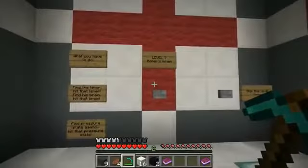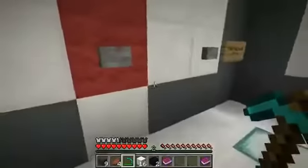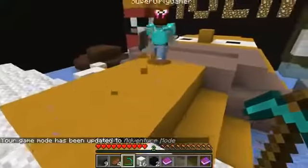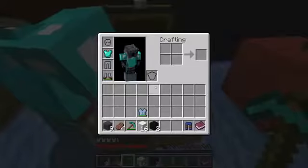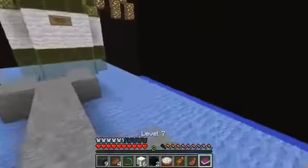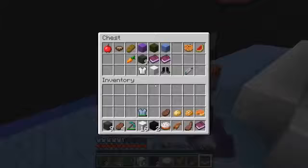Homer's Brain! You think it's Homer Simpson? Oh, I hope so — I love Homer Simpson. I love the Simpsons! What you have to do: find the lever, hit that lever, find his brain, hit that brain, find the pressure plate and hit that pressure plate. It really is Homer Simpson. Time to show off our skills. Let me just eat some cooked salmon — pronouncing it the cool way. Did you get any of the armor you needed? Oh, get the boots, Jen — there's boots in here!